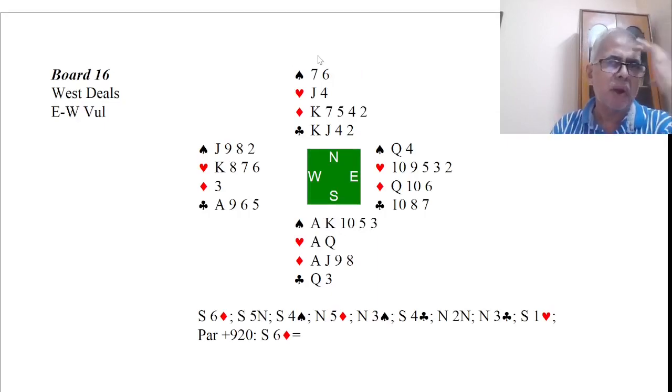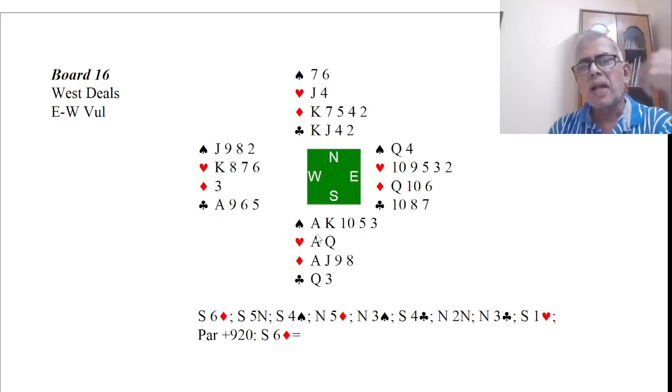Now what is the problem with a one spade opening? The real problem is that partner is likely to have somewhere around six to ten points, and invariably in standard American, partner will end up bidding one no trump. If you have a three card spade fit there won't be any problem, but if you don't have a three card spade fit, partner would end up bidding no trump, and then if a heart lead goes through, three no trump is in jeopardy. That is the downside of one spade opening. Of course you can get to a diamond or club contract more easily if you begin with one spade.